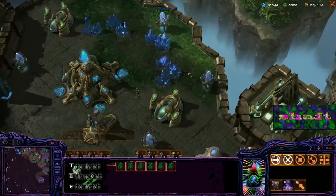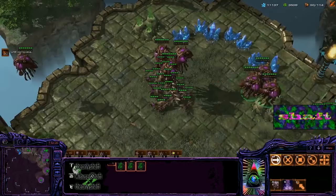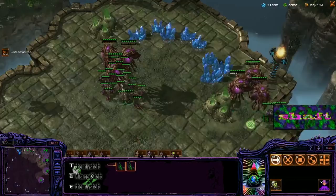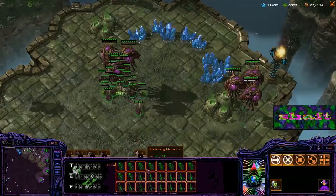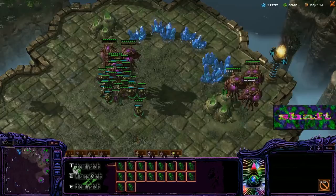Depending on whether or not you think his army is actually going to be there to stop the attack, you can mix in some normal units — completely up to you. This will allow the banelings to bruise the units and the rest to clean them up. If his army is going to be there, that's not going to be as effective, but you can spread them out if desired.